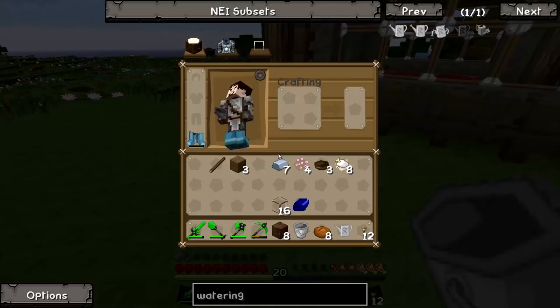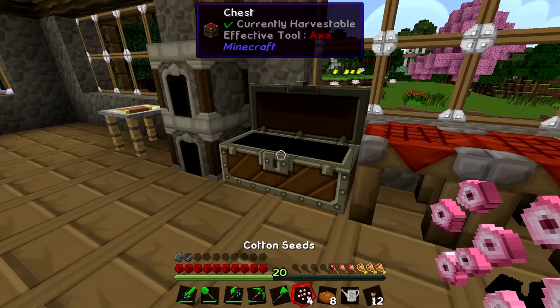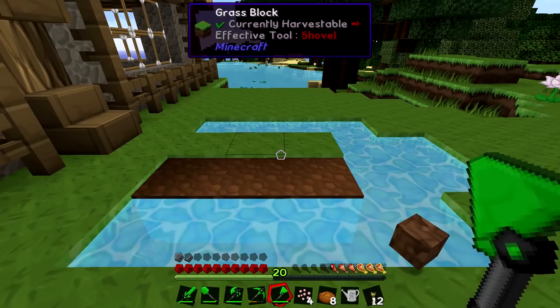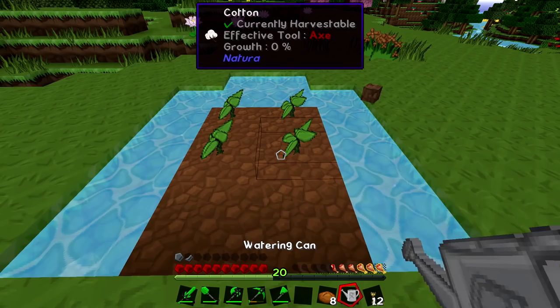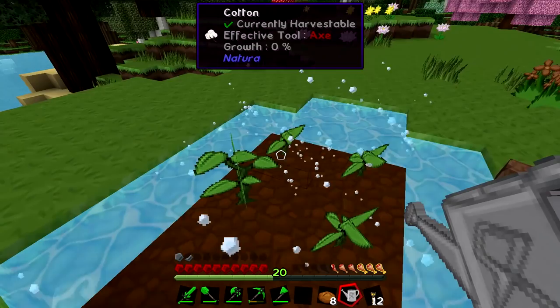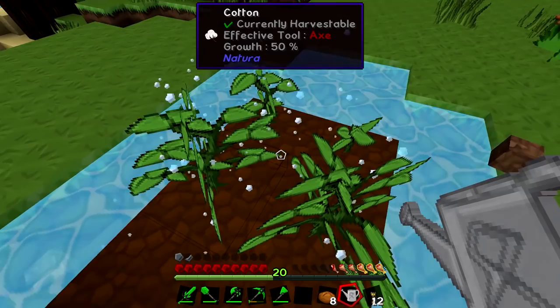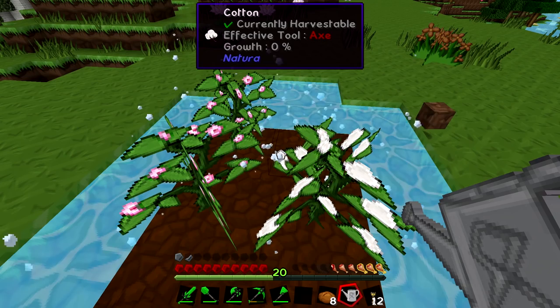We're going to create a cotton farm right here next to the house. Let me get my hoe out - I think I left it inside. Now we're cooking with gas - I've got the cotton seeds and the hoe, let's get busy creating a cotton farm. Hold down right click and you can see this hydrates the land and helps grow the cotton super quick. This one started at zero percent and it's already at 25 percent - that one's at 50 percent already. I'm going to speed up the footage so you can watch me grow plenty of cotton.